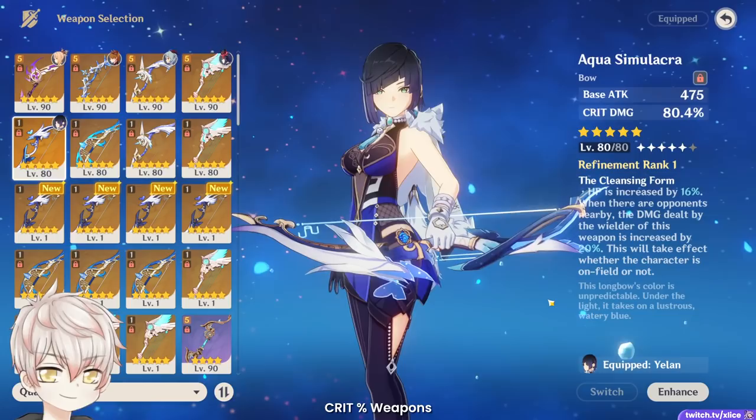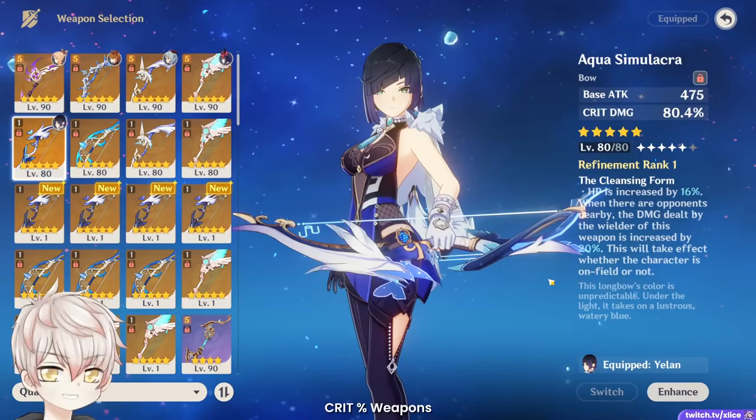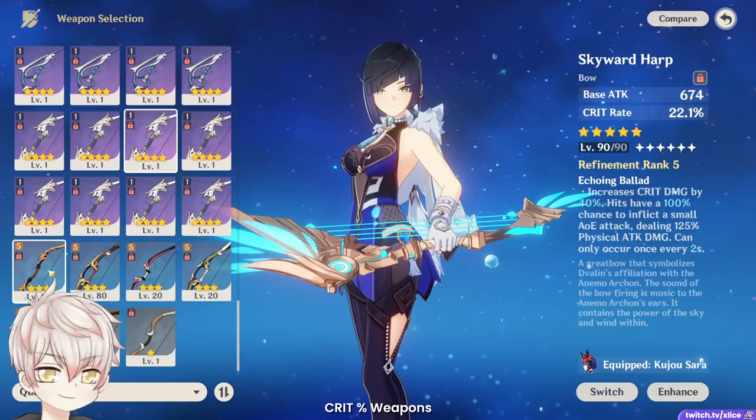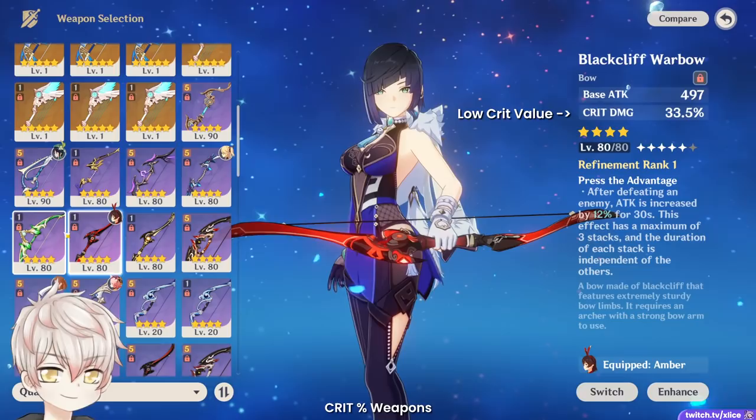Crit Rate/Crit Damage is a generally available stat on a multitude of 4-star or 5-star options. I would stick to only the highest Crit Rate and Crit Damage providing options: all the 5-stars — Aqua obviously, Thundering Pulse at 66 Crit Damage, Polar Star at 33 Crit Rate, Skyward at 20 Crit Rate and 20 Crit Damage at R1. We also have 3-star Slingshot providing almost 30 Crit Rate, and 4-star Windblume's Ode with 25+ Crit Rate. I would stay away from Black Cliff because its Crit Damage is a significantly lower boost in comparison.